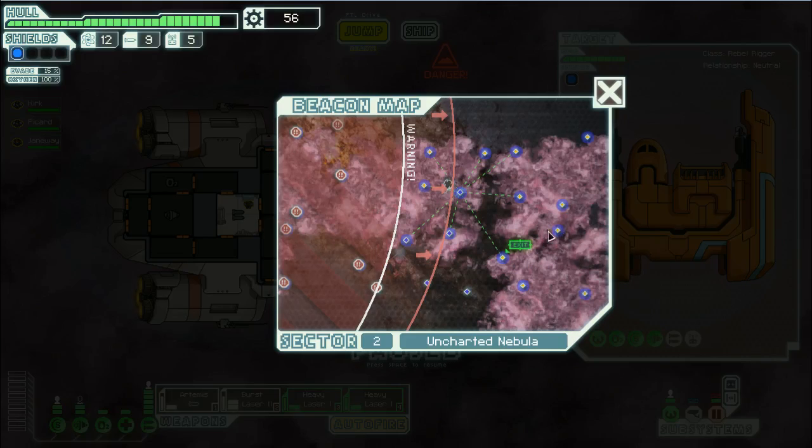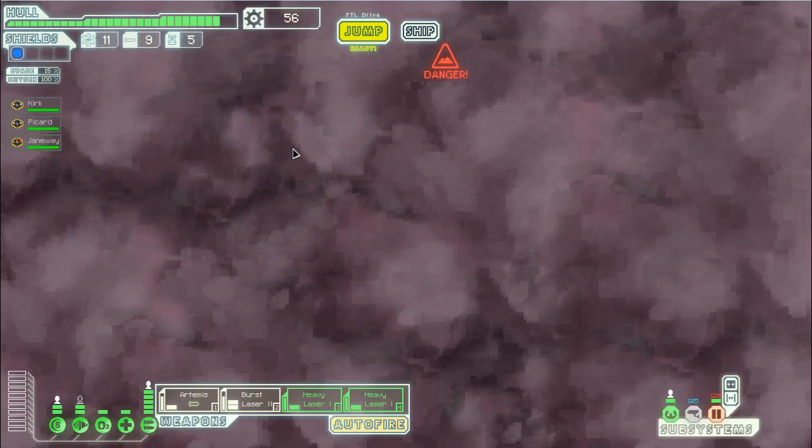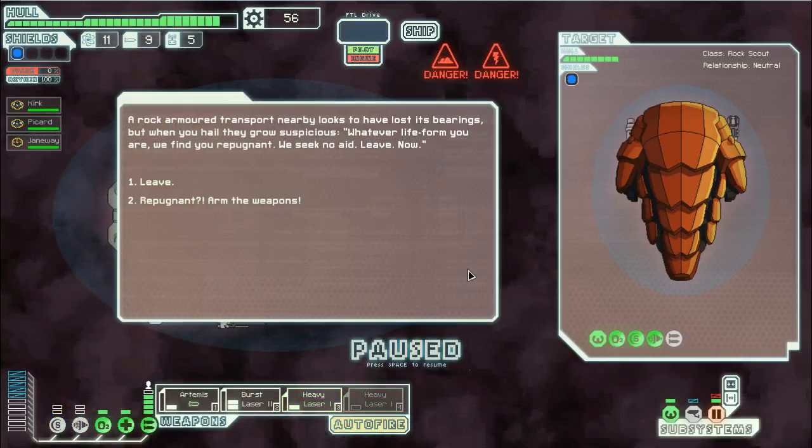Let's go here, and then we'll hit the exit if they're going to be right on top of us. Otherwise we can come here to one of these and then back to the exit.